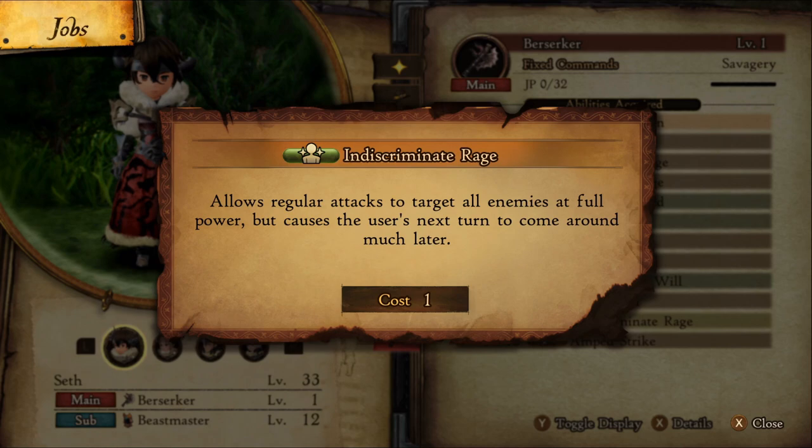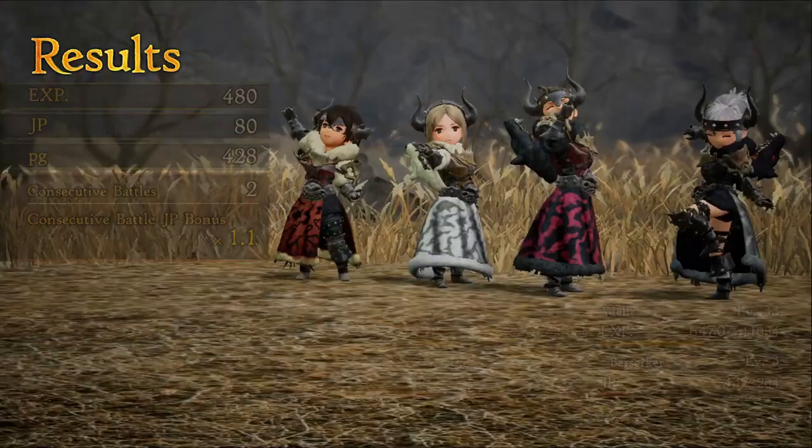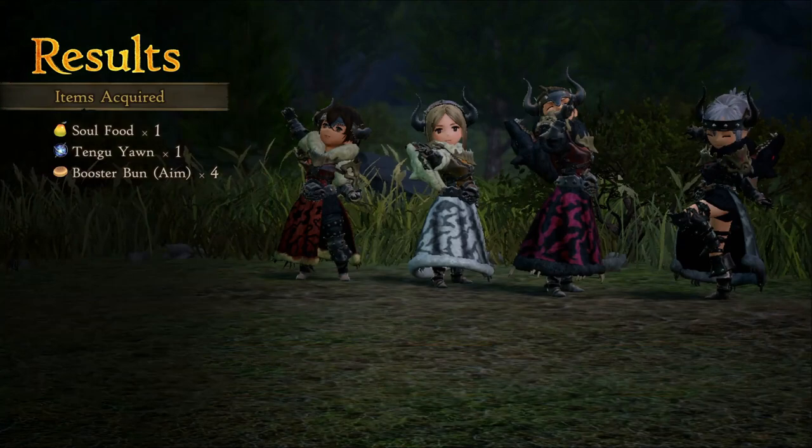Indiscriminate Rage at level 11 from Berserker lets your normal attacks hit every enemy. Pair this together with Bare Knuckle Brawler and watch them drop like flies. Rare Talent at level 10 from Gambler increases rare drop items by 10%, up to 40% if everyone has it on.